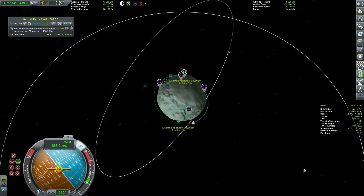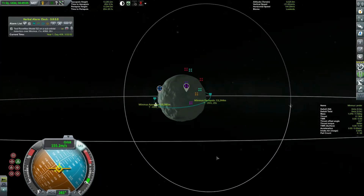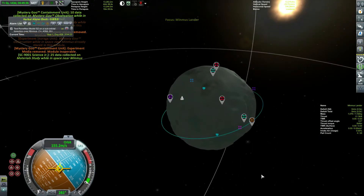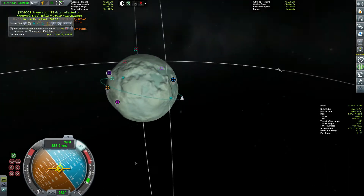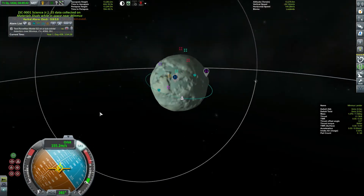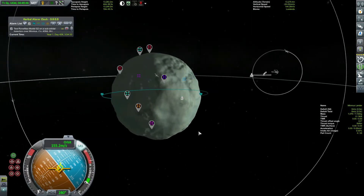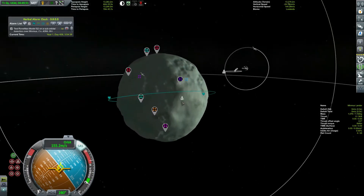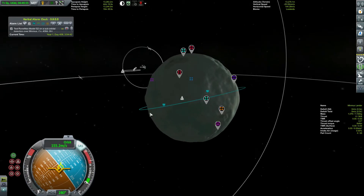I got to Minmus and got it into a nice orbit, and we are ready to start going down. Now we are going live and getting ready to land. I don't know where the best place to land first is, but there's really only one biome over here we care about. This one looks like a good first one to hit.